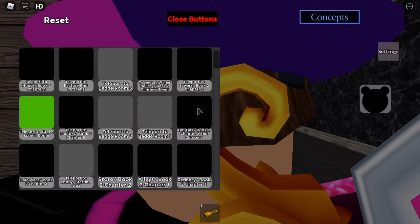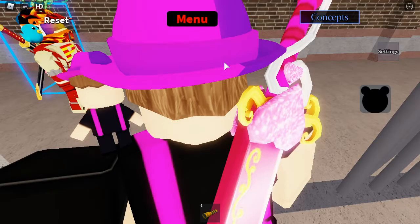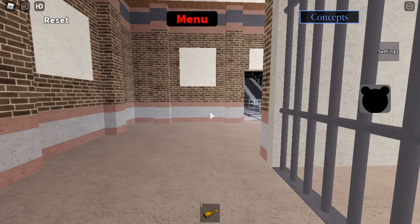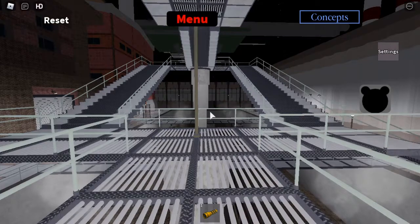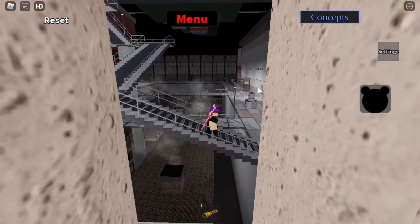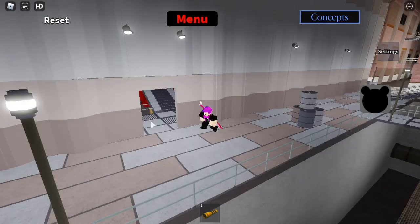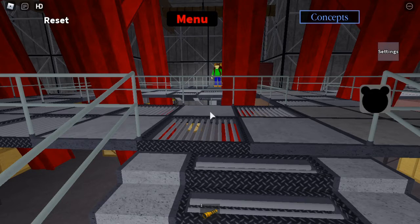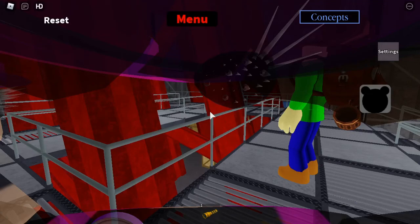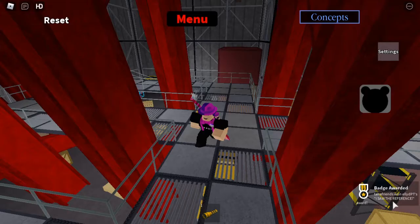Then the third badge is in the Factory. So you can teleport to Book 2, Chapter 6, Factory. Then go to the outside entry of the blue key room — close to the exit, right there. Go inside, up the stairs, and you will see Baldy over here. Touch Baldy and then you will get the 'I Saw the References' award.